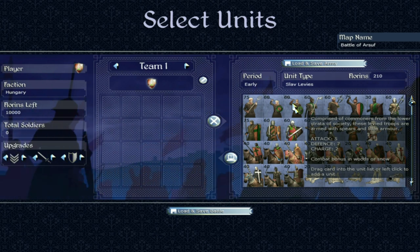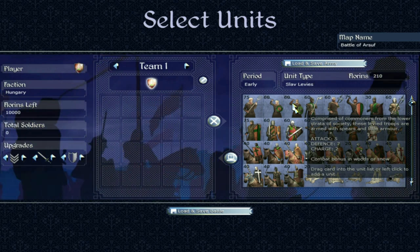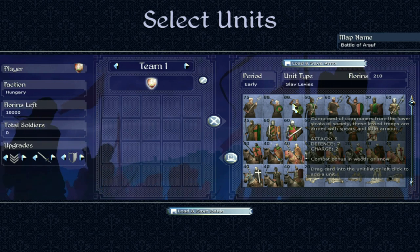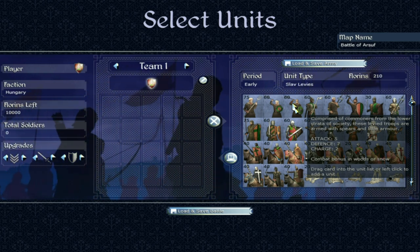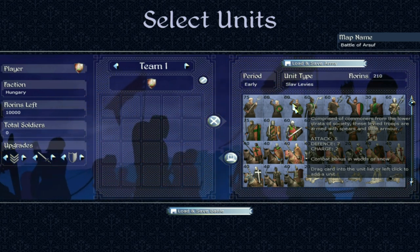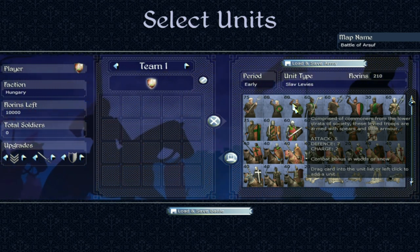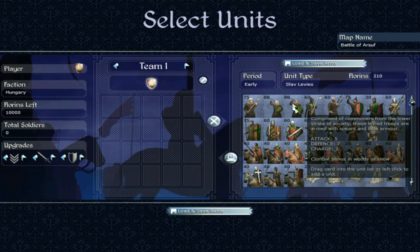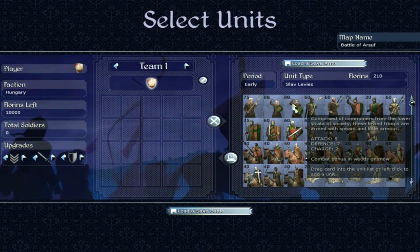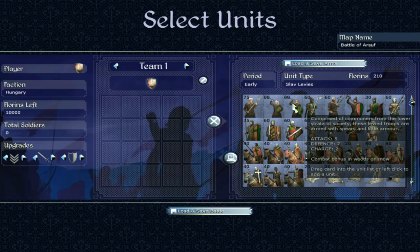Next up, Slav Levies — comprised of commoners from the lower strata of society. These levied troops are armed with spears and little armor. 5 attack, 7 defense — the same attack rating but slightly higher defense than the town militia, which makes them a pretty decent defensive unit for the early game. They're armed with spears, so they're more defensive, and they look nice and cheap as well.